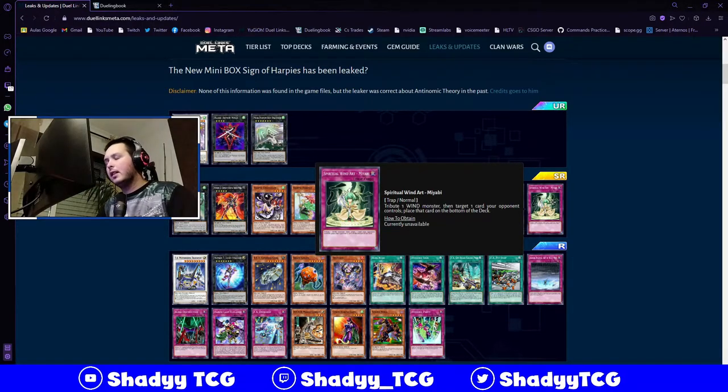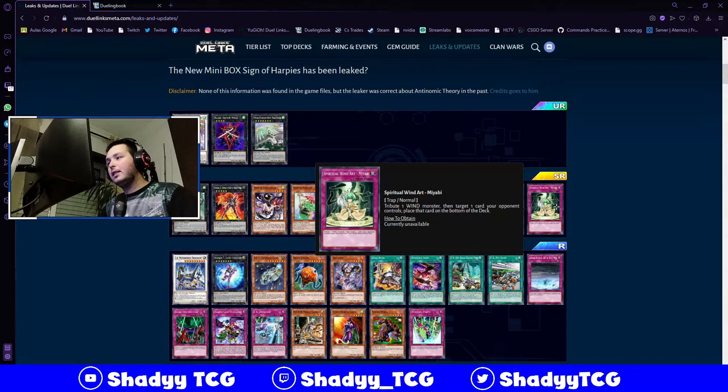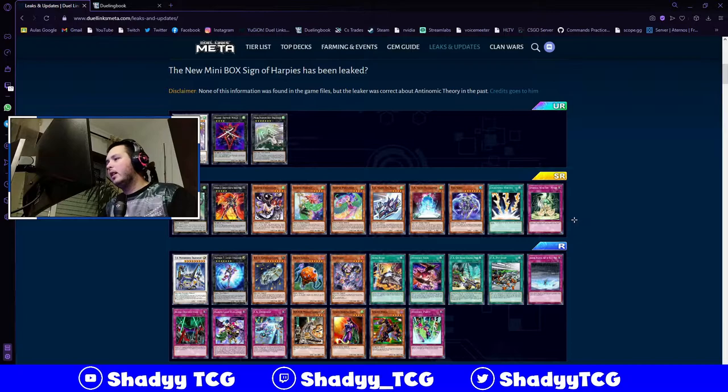Spiritual Wind Art Miyabi is gonna be the last SR and I think it's really good for the deck, because you just tribute one wind monster - which is almost every main deck monster we have, plus Slash, Dragosack, Daigusto. This card is especially good with Dragosack because you can tribute one of the tokens to activate its effect. You tribute a wind and place a card your opponent controls on the bottom of the deck. This is a really good card to have, especially since it's in this mini box with this archetype.